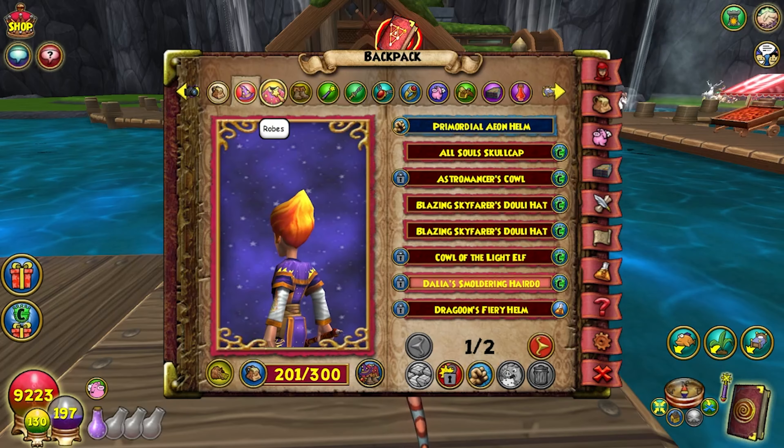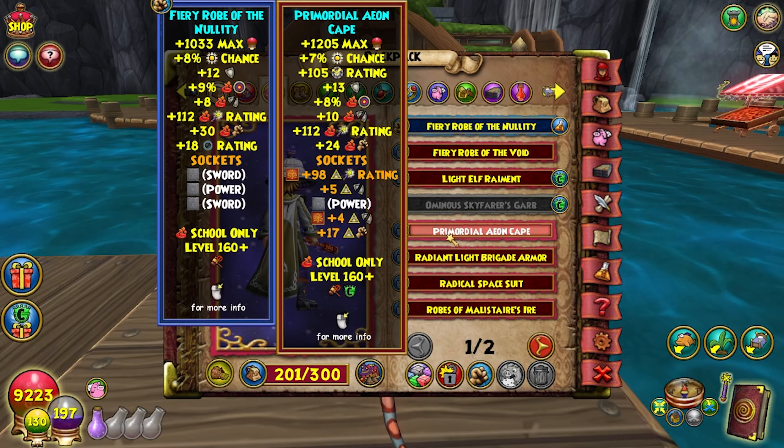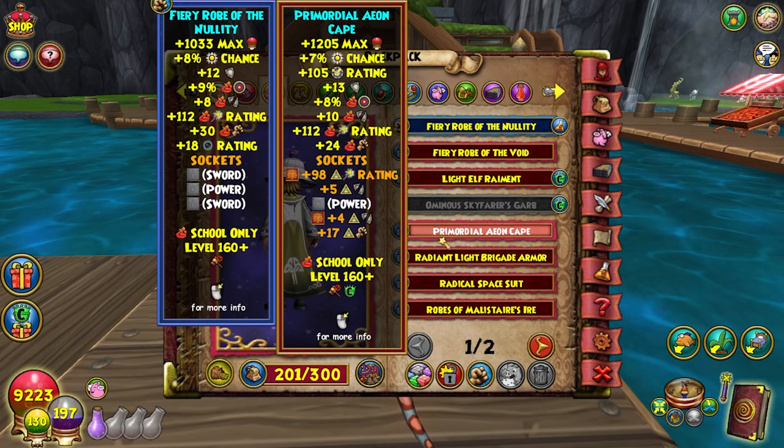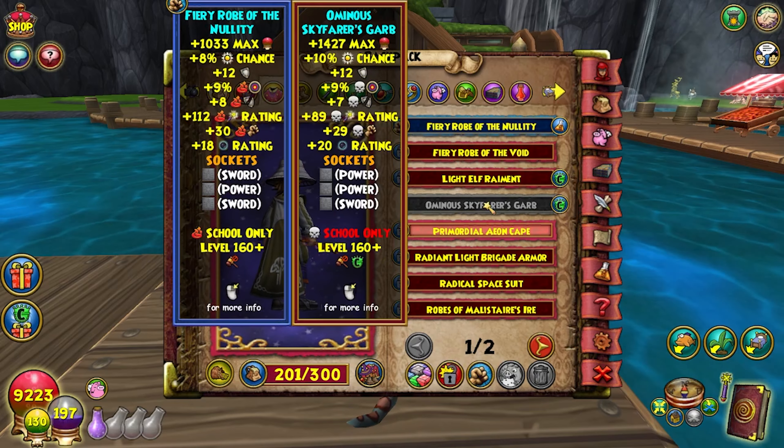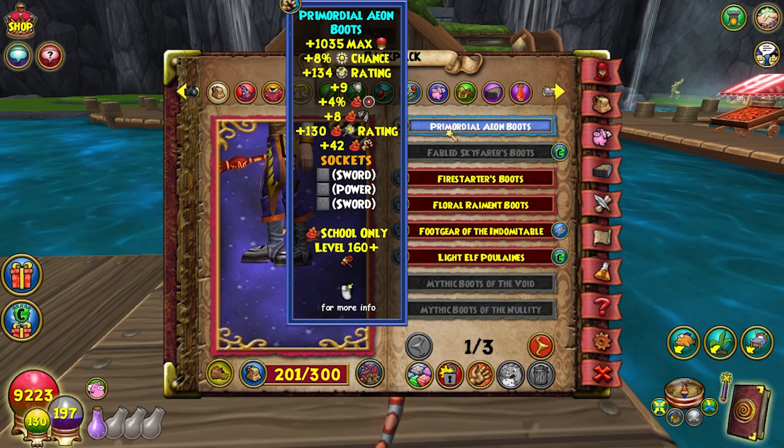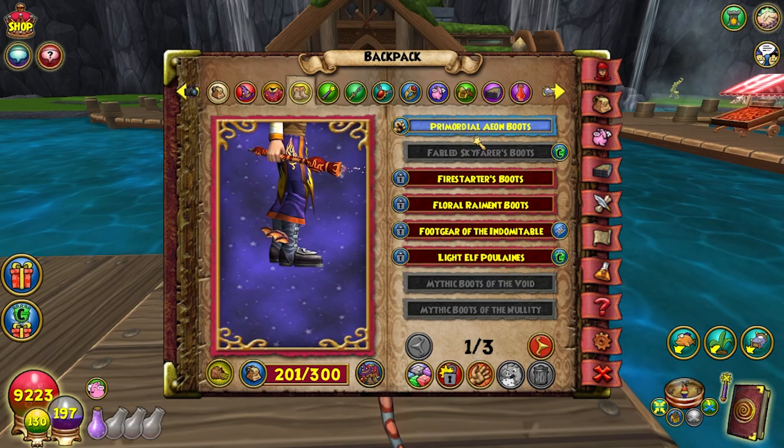It destroys over-times and fire dragons do 200 extra percent damage — it is beautiful. Next up we have the Nullity Robe, which is raid gear. If you can't get this then Aeon is your next best option. Another good alternative is one from the Nightmare Horde Pack, which is just as good — you get like three more damage so it's not really worth it. Nullity is best, Aeon second, then if you really want that three extra damage, go with the Nightmare.